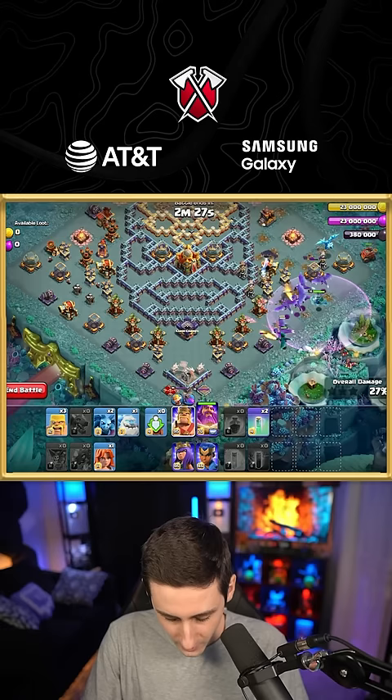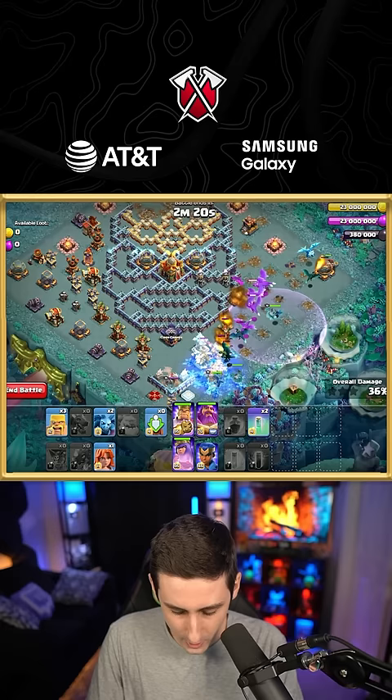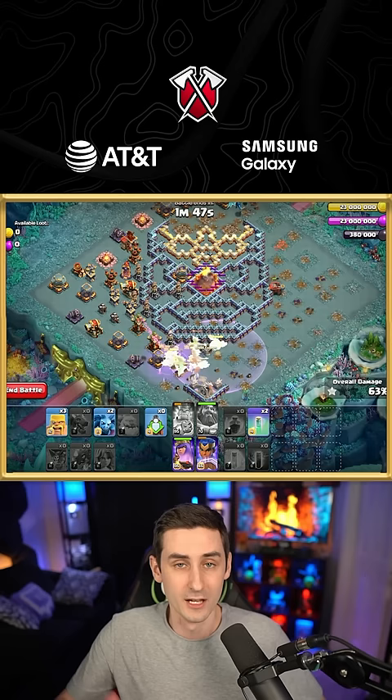Our king and queen go down to the bottom side. The flame flinger is going to be responsible for going for that town hall. We go ahead and burn this king ability right through here — boom, pop it now. The dragons just easily move around the bottom side of the base. We don't even need the queen ability here, and there it is — the easiest way to complete this event.